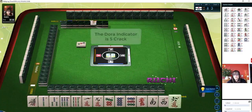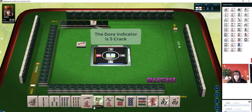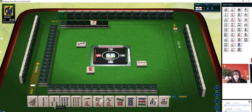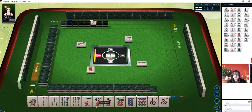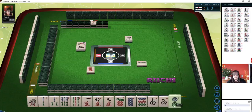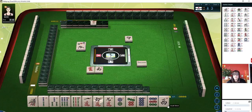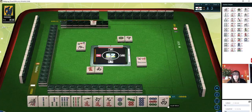Let's see — Dora is six crack, which we just got. Let's try for pinfu. We have lots of number tiles. Let's get rid of red dragon. Those riichi sticks are from the last games, so those don't apply. Just look for the tile turned sideways to identify whether or not they're really in riichi. We have a one, two, three chi. South wind. We do have some potential for outside hand. We could maybe even do Junchan.